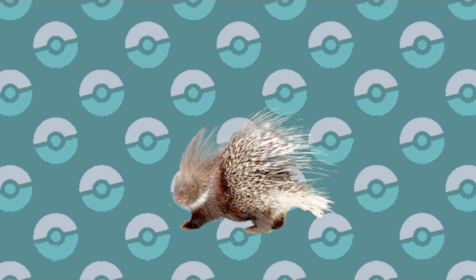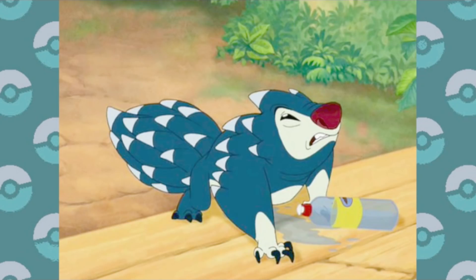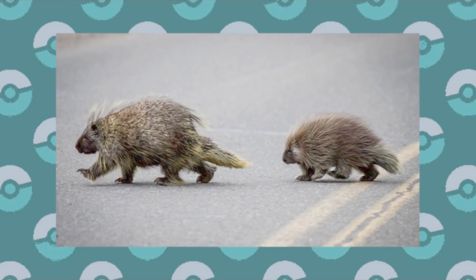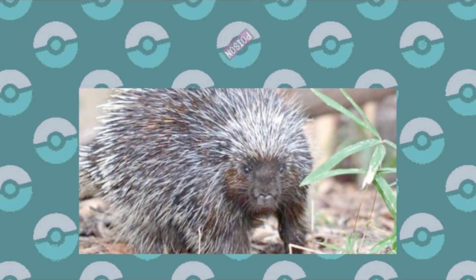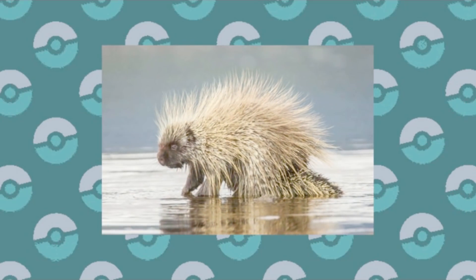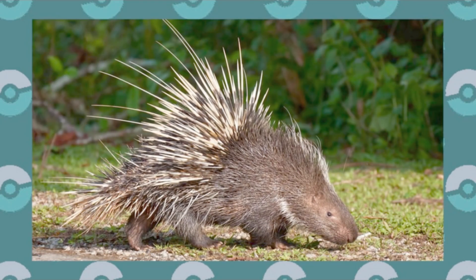Another small mammal that I'm very surprised hasn't come up yet is a porcupine. A tiny animal covered in spikes already sounds like a Pokémon to begin with — so just make it purple or yellow or something, and you've got a Pokémon. I see this as maybe a single stage, but it could also have a pre-evolution. A porcupine would probably have to be a Poison-type; it's just too tempting not to make the quills extra dangerous. Maybe even Poison and Normal — and I could definitely see a big poisonous porcupine being some gym leader's ace.